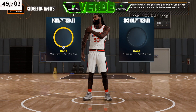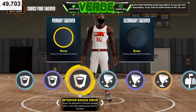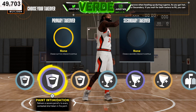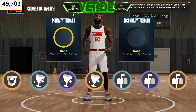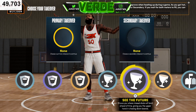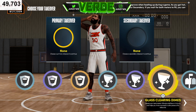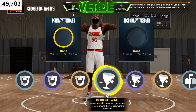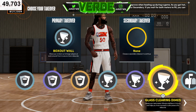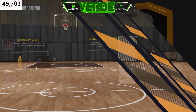As far as takeovers, in my opinion the rim protector takeovers don't really work as well as they should this year. I do see some success with them but overall I see more success going with the glass takeovers. The ones I like to go with are Box Out Wall and Glass Clearing Dimes — you're going to get a lot of assists and a lot of rep with those Glass Clearing Dimes, and people won't be breaking your box.